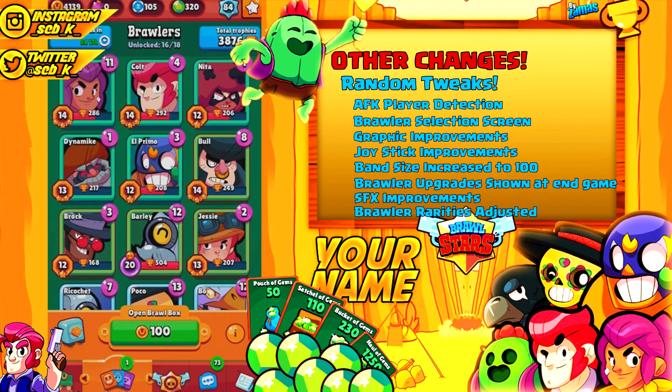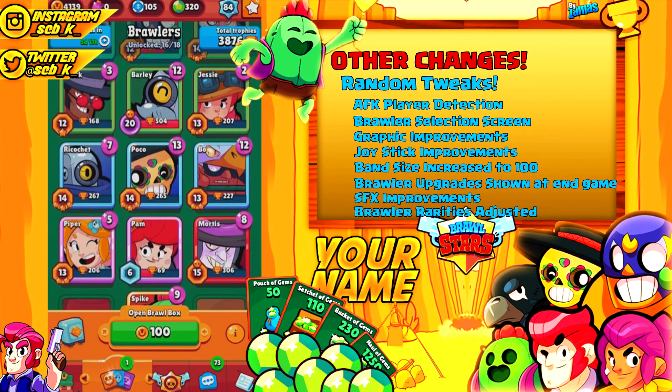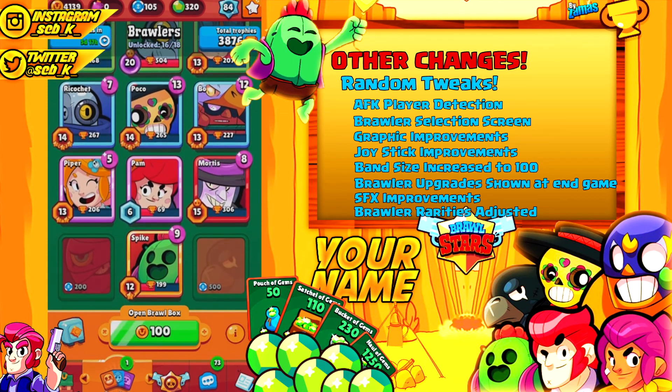Brawler rarities have also been adjusted. In Common we have Shelly, Colt, Nita, Dynamike, and El Primo. In Rare we have Bull, Brock, Barley, and Jessie. Super Rare now includes Ricochet, Poco, and Bo, who moved down from Epic. Epic still has Piper, and new brawler Pam is in there too. Mythic — the newest rarity — has Tara and Mortis, who both moved up. And of course our Legendaries remain Spike and Crow.